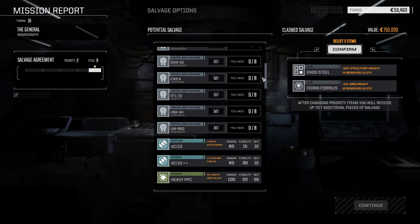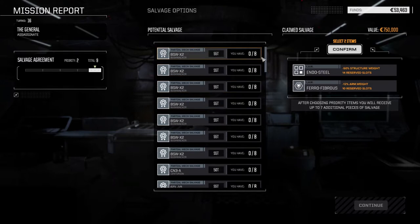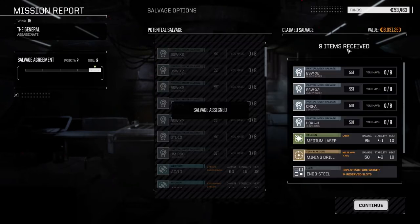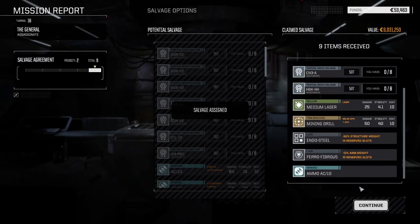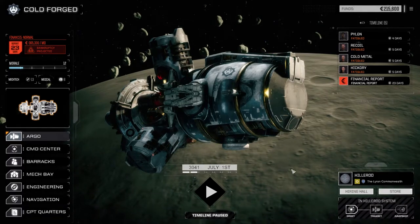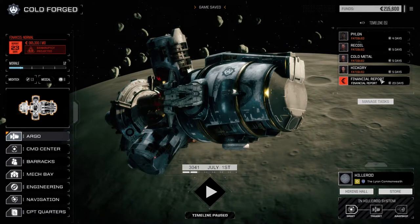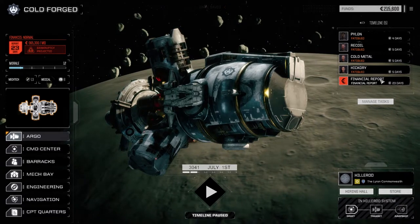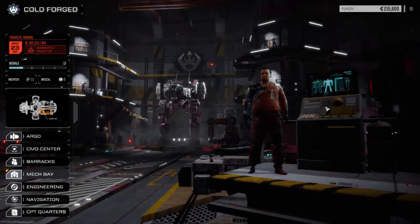That sucks. We need to do some milk runs. This is crazy. So let's confirm this: two Bushwhacker parts, a Centurion part and a Hunchback part. Medium laser, mining drill, AC-10 ammo. Sorry man, we don't have it. I need to figure out what we're going to do between episodes here. That was a long and hard mission. We did manage to keep the Phoenix Hawk though, and we do have an engine we can replace in this guy.